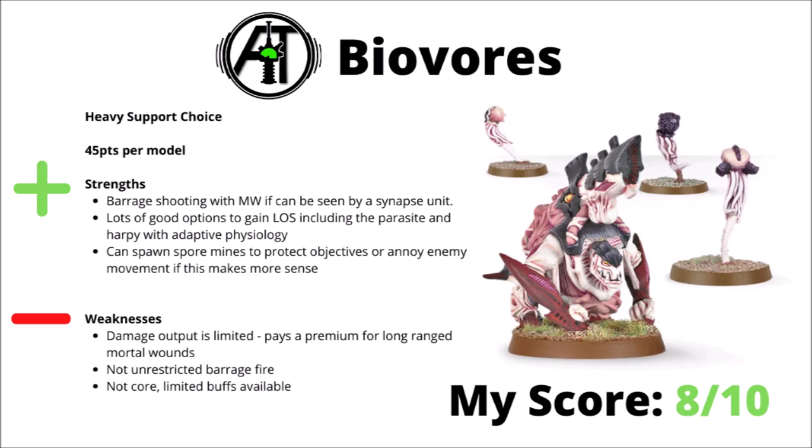Heavy Support organisms next. First up, the Spore Mine flinging Biovores at 45 points per model. These have become a fairly common include in competitive Tyranid lists — usually two or three to throw mortal wounds against key enemy units or block some movement. Having mortal wounds flung across the battlefield is generally handy to finish off injured targets the enemy wants to hide. There are fair options for getting synapse units with line of sight on them — Winged Hive Tyrants, Harpies with the upgrade, or the Parasite of Mortrex. Their damage output is limited but they can sit on a home objective safely. I'd rank them an 8 out of 10.